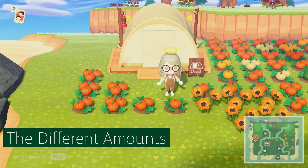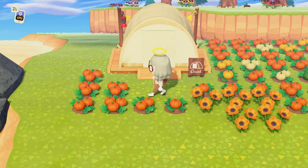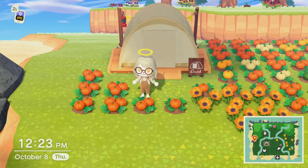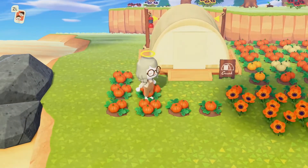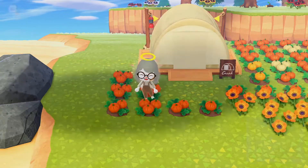To obtain one pumpkin from the starters you don't have to water the plant at all. Because there are four growth stages, you only have to water twice to get two pumpkins, and to get three pumpkins you need to water every day up until the fourth day, which is the day you can finally pick your pumpkins.